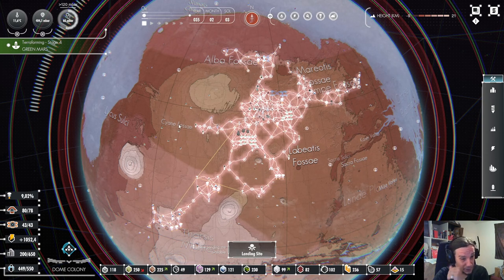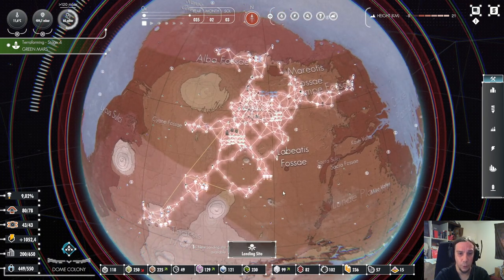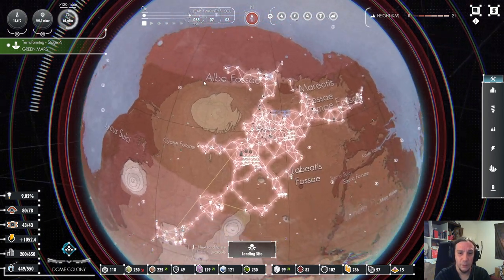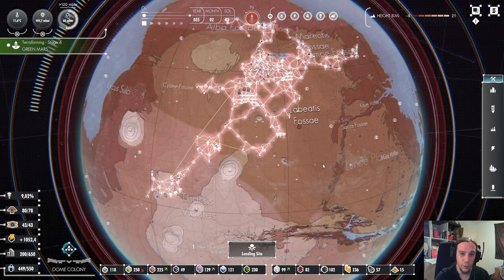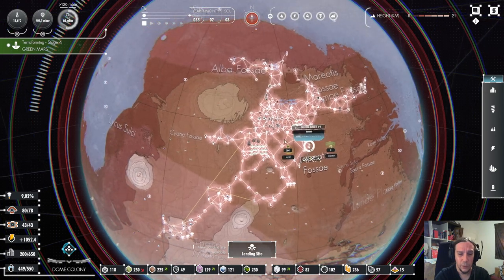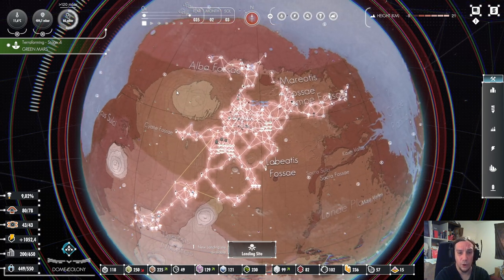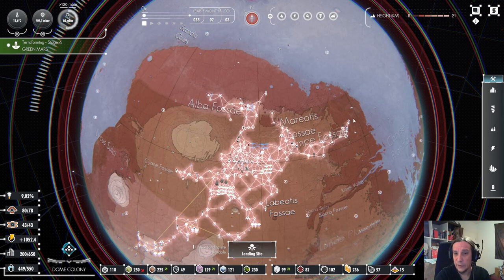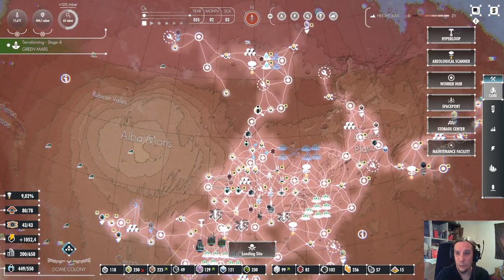The save game here is taken from a fairly terraformed planet mid-game. You see the network is pretty expanded — my starting area was here, and we expanded over the planet thoroughly. A lot of people were having trouble with logistics in this game, so I'm going to talk about logistics first. Here are a handful of tricks that helped me a lot.